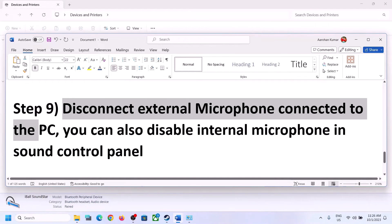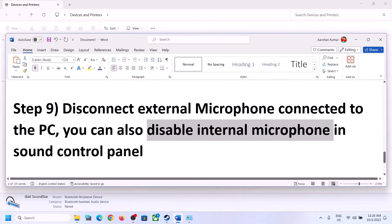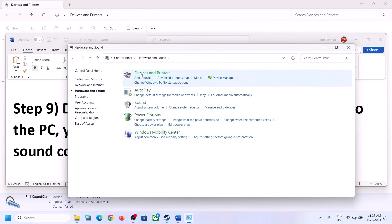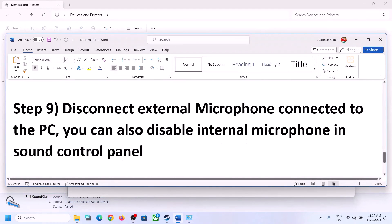The next step is to disconnect any external microphone connected to the computer. If you are not using a microphone in the game, you can disconnect it or disable it. You can also disable the internal microphone in Sound Control Panel — type Control Panel in the Windows search box, go to Sound, then go to the Recording tab. If you are not using the microphone, right-click on it and click Disable. After disabling it, launch the game and check.